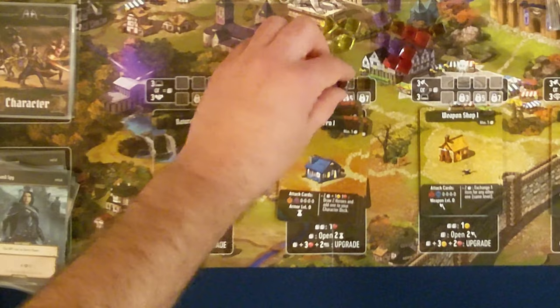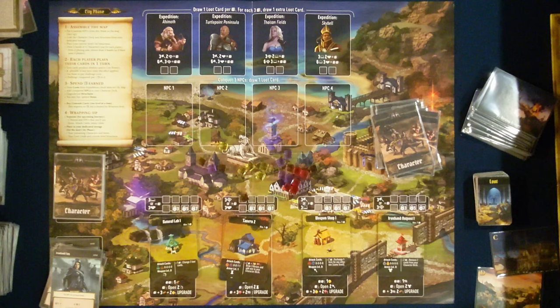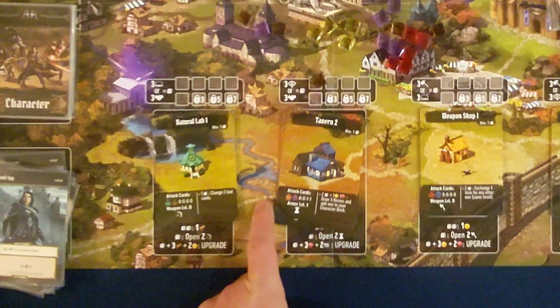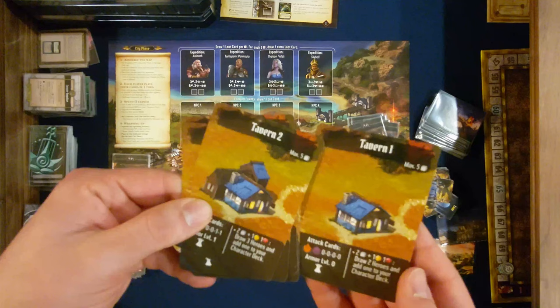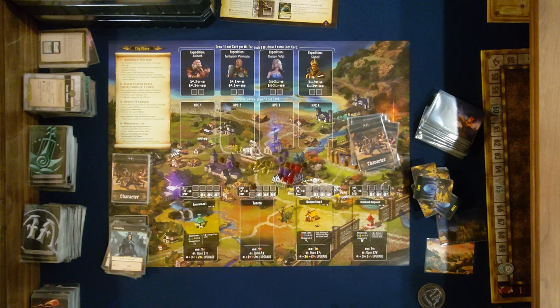We'll take that mana cube off, leaving us down to one. We will now upgrade the tavern to level two, spending these resources — they go back into the loot deck. This upgrade allows us to purchase level one armor and gives us better attack cards. Also, the tavern level two ability is slightly better than level one: it lets you draw three heroes and add one to your character deck, improving your chances of getting the hero you want.